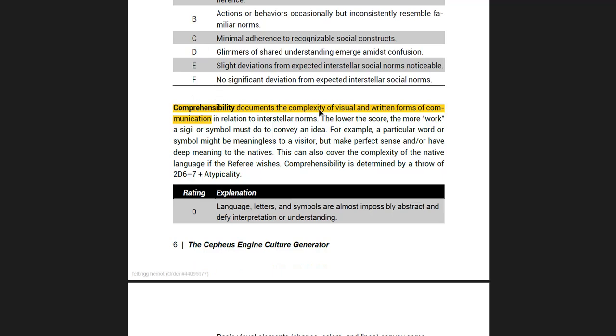Comprehensibility documents the complexity of visual and written forms of communication. So when you land on this high-tech planet, can you understand their news media? Is it even comprehensible? Is it full of too many in-group references? Is it incomprehensible to your newly arrived travellers?